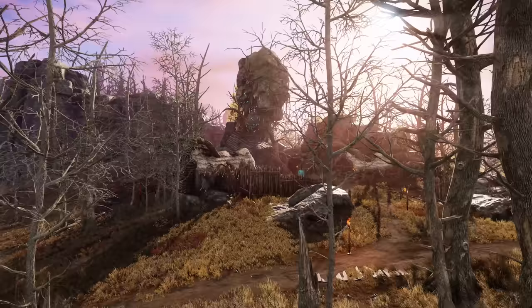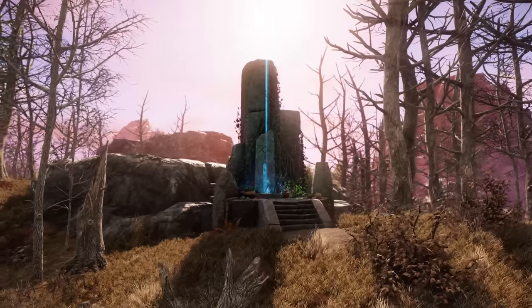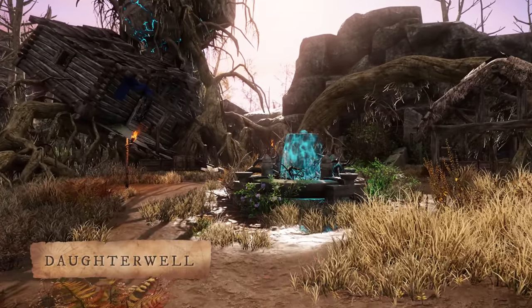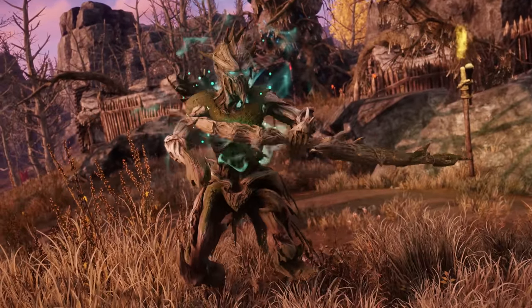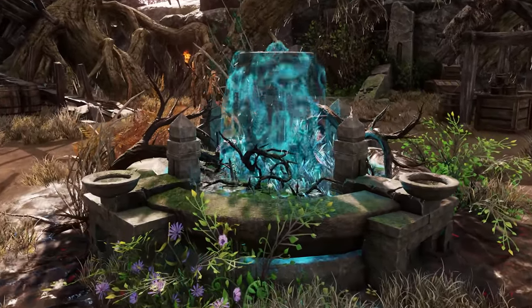For those wishing to get back to nature, fast travel to the Shadow Mine Shrine and head north to reach the Daughter Well, a mystical fountain protected by Adiana Theron and the Angry Earth — which incidentally would make a fantastic band name. Just don't throw any coins in the fountain; they're not too big on littering.